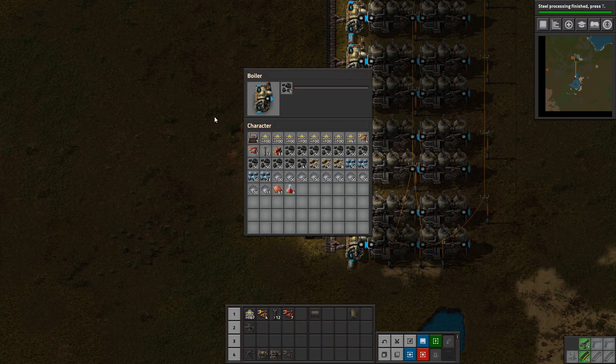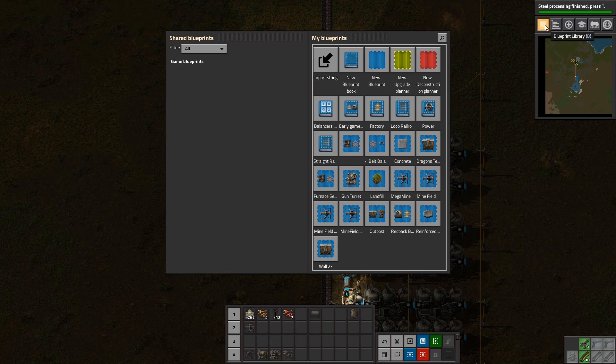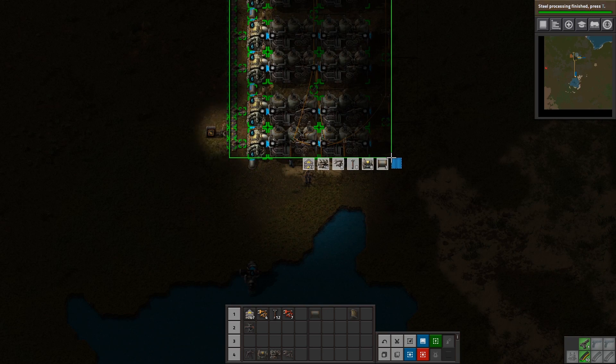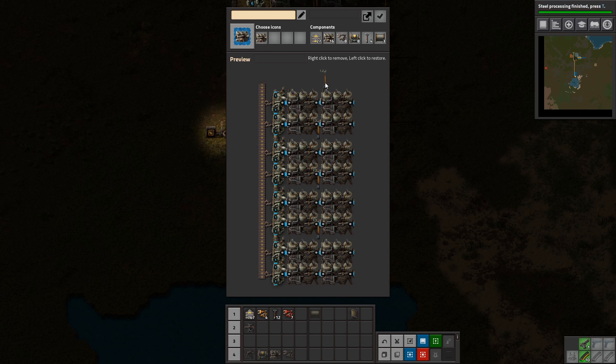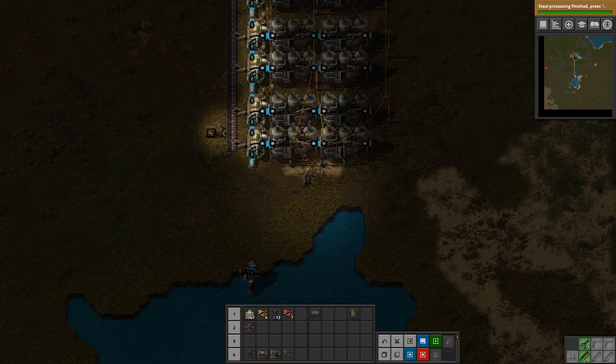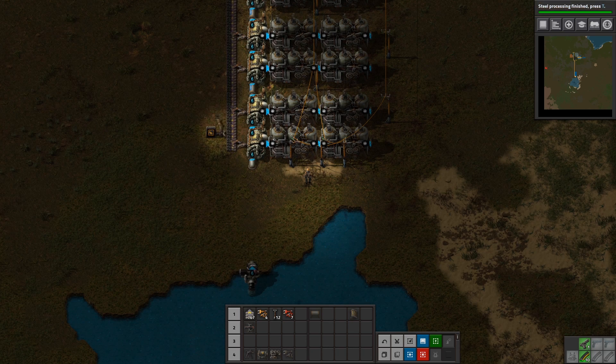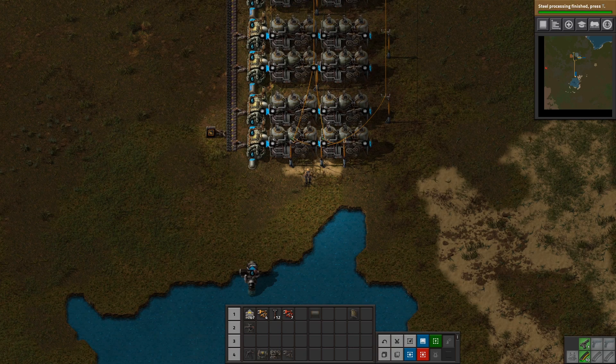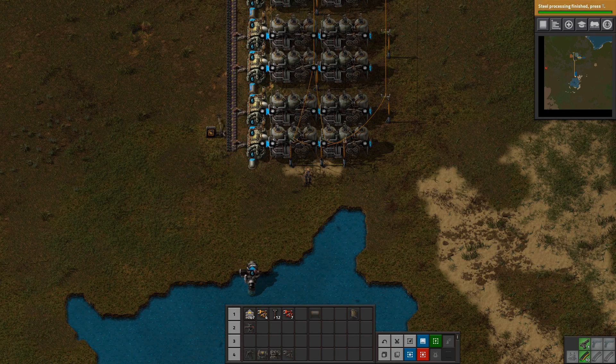Go ahead and blueprint the setup we just made so you can paste another setup later and double your power. Open the blueprint library, click New Blueprint, hit Escape, then hold left click and drag to capture the setup. You can right-click objects in the blueprint to ghost them out. Following this setup we should not run out of power for a while. In Part 4 we'll upgrade our furnace setup and go over logistic science pack production. Subscribe and hit notifications to know when it's uploaded. Links to my Twitch, Discord, and Patreon are in the description below — thanks for watching.